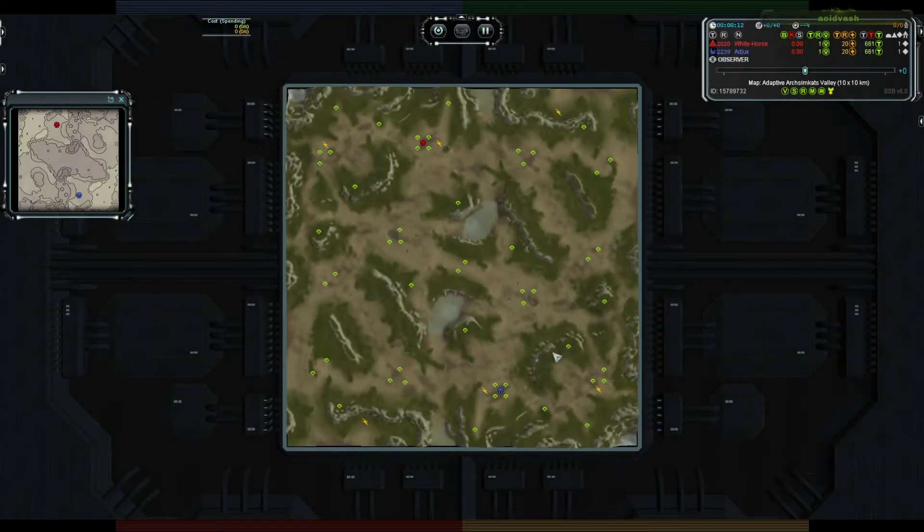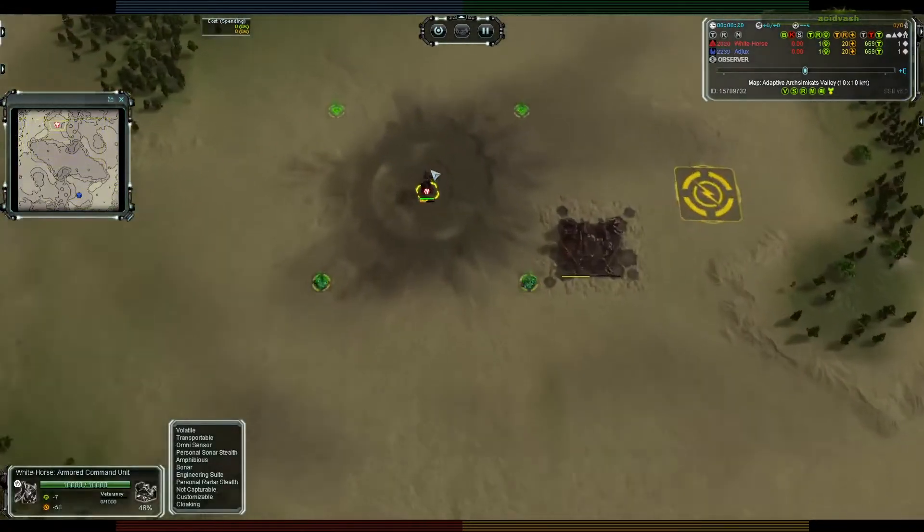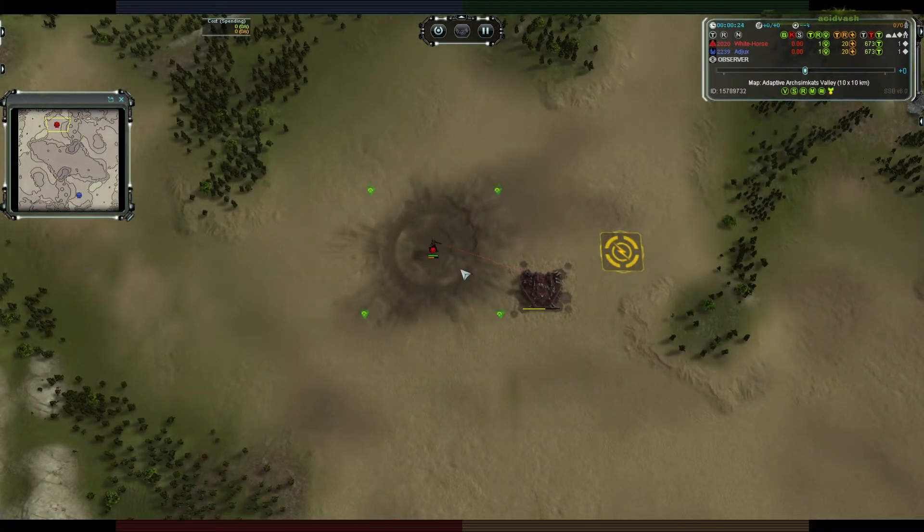This is a ladder match going down between two very highly rated players. We have Whitehorse at the top and Adjox below — Adjox in the blue corner playing Seraphim, facing off against Whitehorse with Cyprian in the red corner.